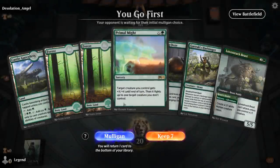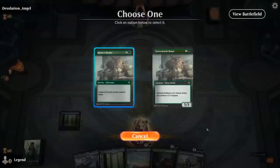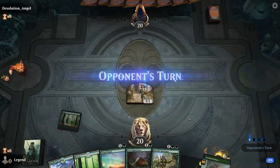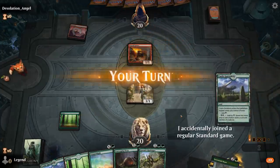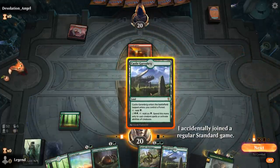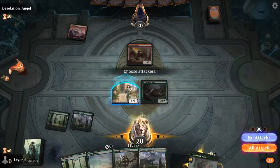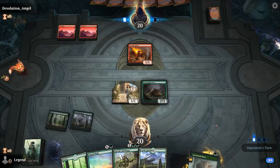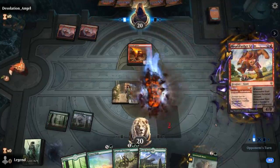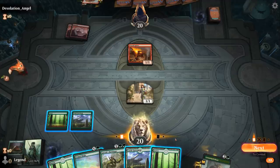Game two: we're on the play with a pretty nice opening hand — turn two Ooze, turn three Harbinger. We even get to start with a 1/1 token on turn one. Don't have many turn one plays in this deck, so it's always nice to start with Heart's Desire. I think I'm okay just playing the Ooze, and it's fine if they end up killing it. Now we can play Harbinger, and if my opponent's play is to just play Bonecrusher next turn, we can Primal Might.